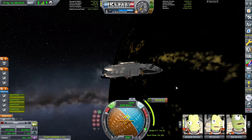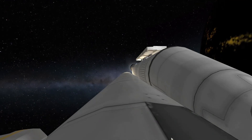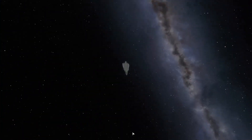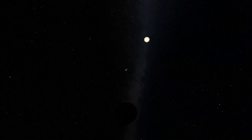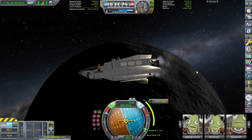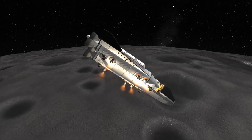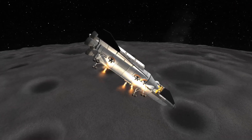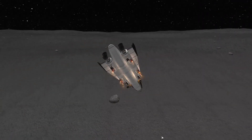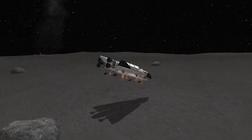Back to the Lunar Lander. Once I plot a course for the Moon, I start my escape burn, which took 3 minutes — not bad. 3 days later, I arrive at the Moon. I quickly reorient the craft and begin my capture burn. I burn for twice as long so it also de-orbits the craft. I deploy the landing legs and throttle up the engines as we get ready to touch the surface. I land a little too hard, but luckily everything is okay.